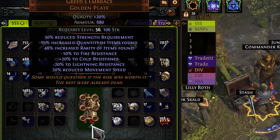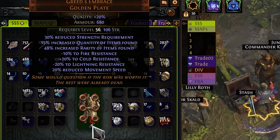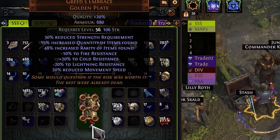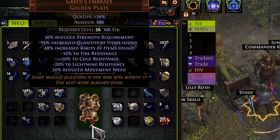And in the end, let's do 6 links. Wow — for less than 1,000 fusing orbs. Pretty good.